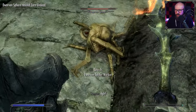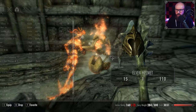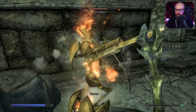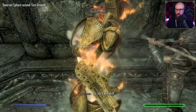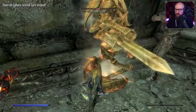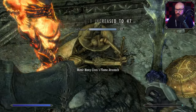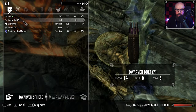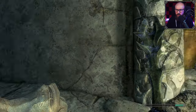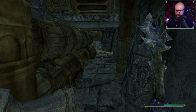I am going to need some vegetable soup. Common soul gem, some Dwemer scrap metal — we have to have had that. We have eight vegetable soups left, should last us through the dungeon. I'll just keep bashing him down. One-handed increase. We need to remember that leveling up soon will be beneficial — if I wait too long it's going to take me right past level 15, and we don't really want that.